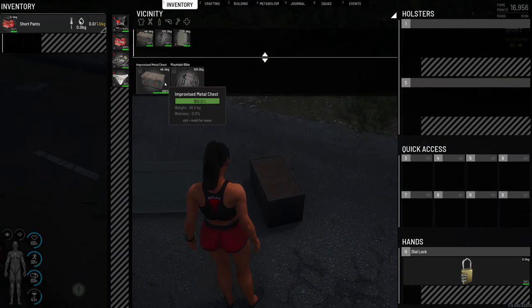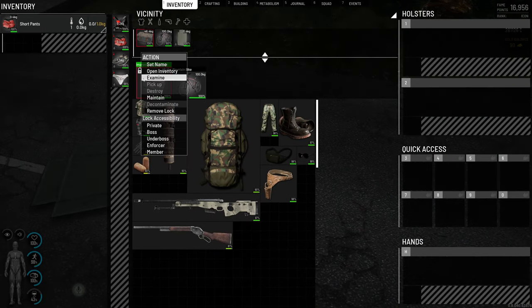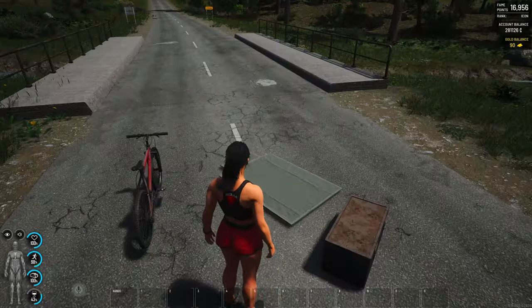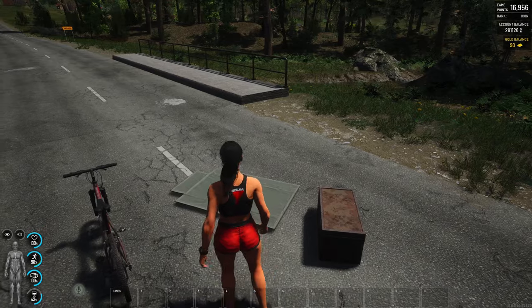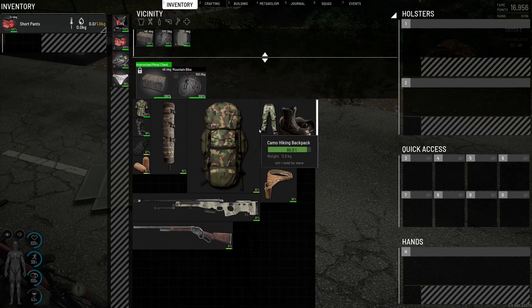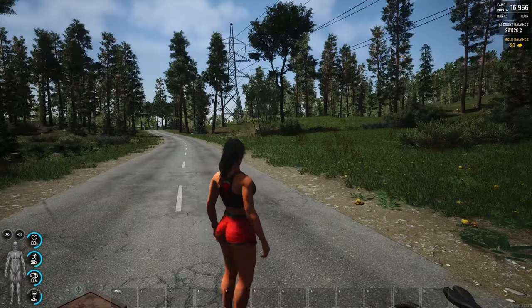We can apply it to our chest. I can open it, obviously, because I own it. But if I didn't own it, I would have to spin the dials to guess the combination and unlock the lock. I think that's super cool — we've needed that for a long time, and I'm glad it's in the game.